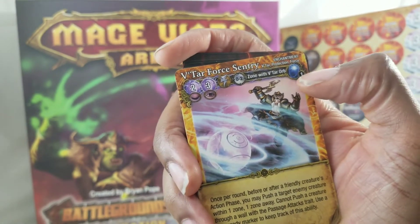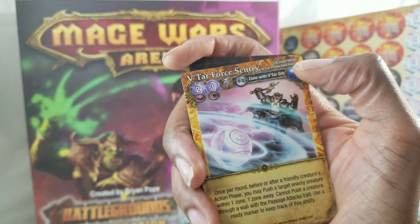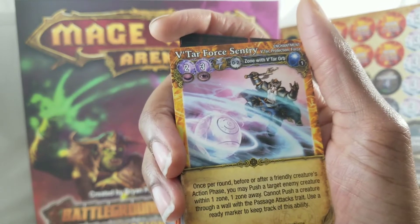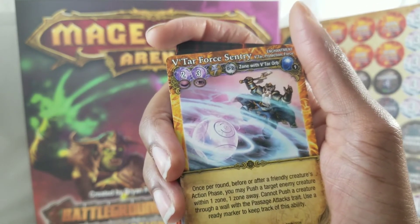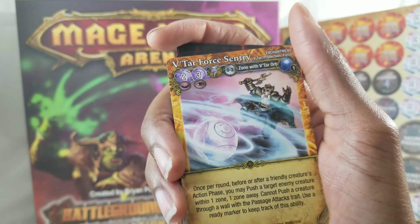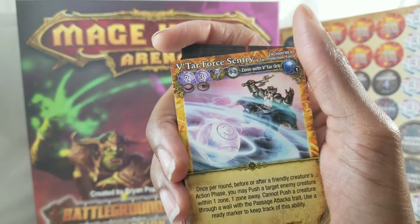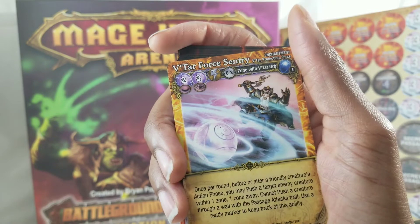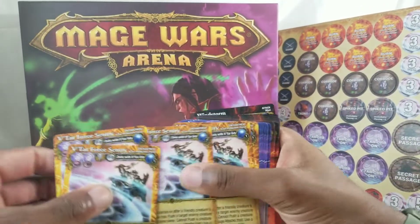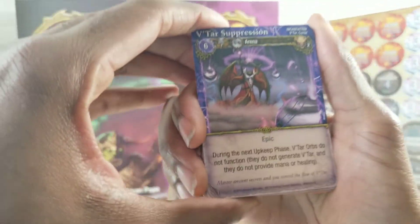Zero to two range again, one to put in this type. Vatar Protection Force maybe. Once per round, before or after a friendly creature's action phase, you may push the target enemy creature within one zone, one zone away. Can't push a creature through a wall with the passage attacks trait. Use a ready marker to keep track of this ability.